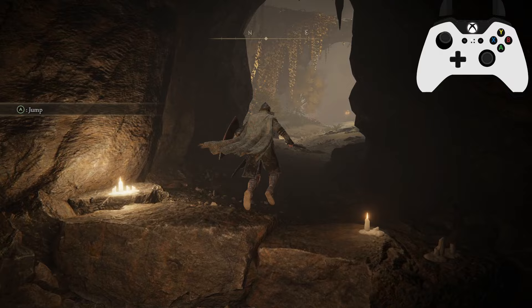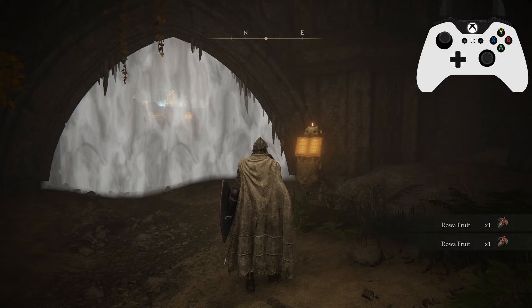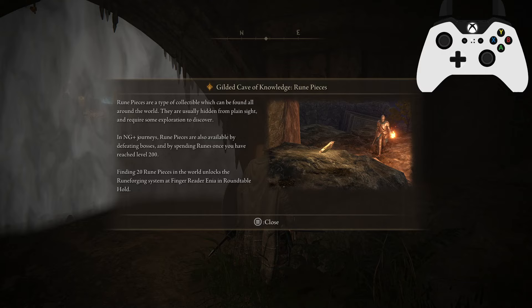Heading into the next room — this is probably my favourite room, you'll find out why in a second. Also pick up any more raw fruit along the way. This section covers Rune Pieces. Rune Pieces are a type of collectible which can be found all around the world. They're usually hidden from plain sight and require some exploration to discover. In New Game Plus, Rune Pieces are also available by defeating bosses and by spending runes once you've reached level 200. Level 200 is the level cap for New Game.